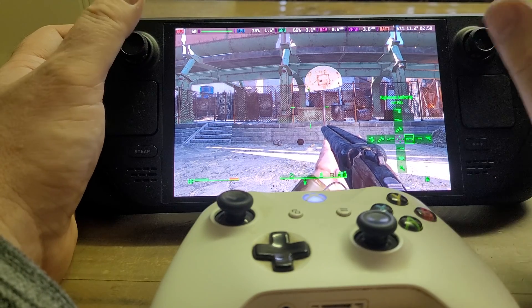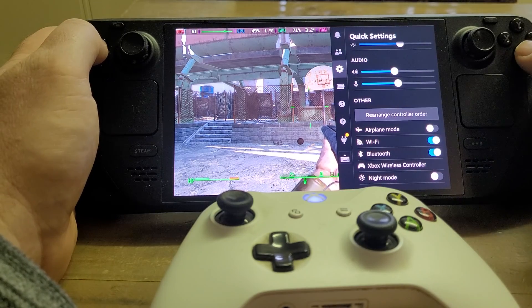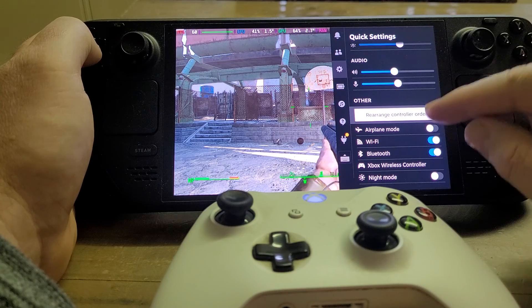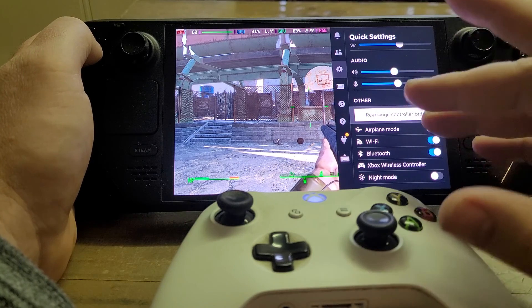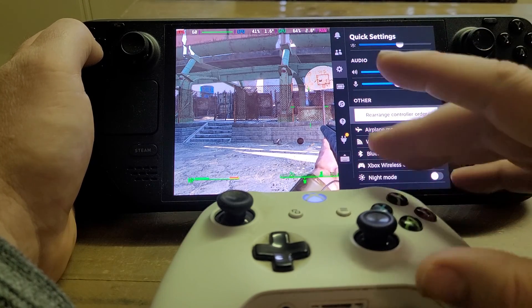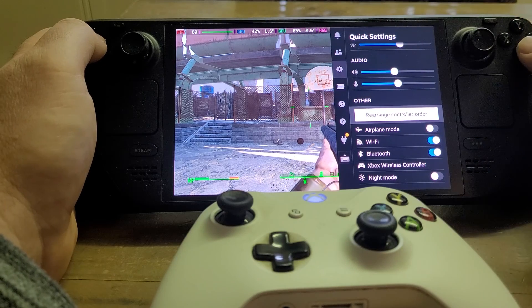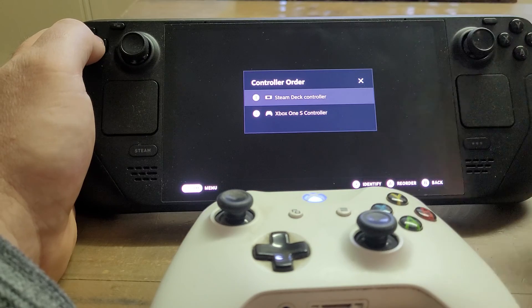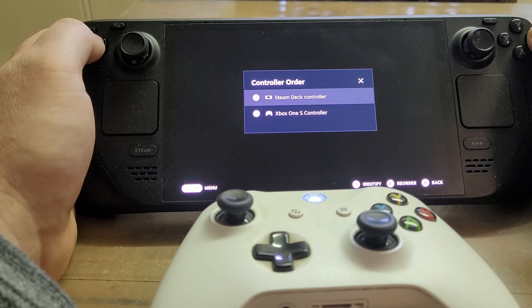Just to go over that one more time: when you get this sort of problem, go to 'Rearrange Controller Order'. If that option isn't there, you generally need to connect a controller first and then it will appear in the menu. Then make sure the Steam Deck controller is set to number one — or you can reverse it the other way if needed.